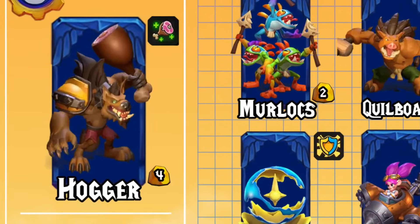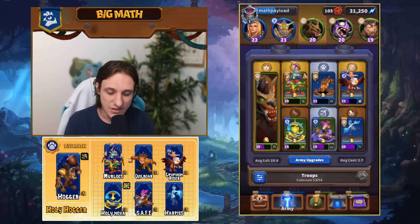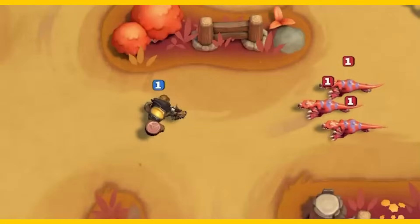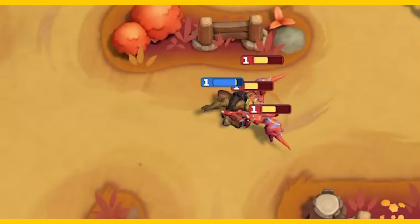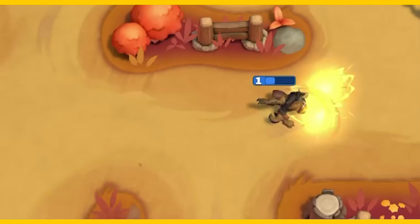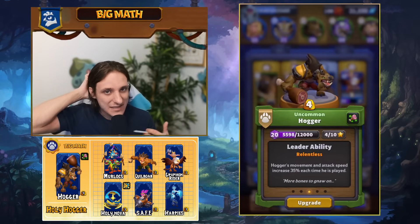In this list, we run Hogger, the Murloc Tidehunters, the Quill Boar, the Griffin Rider, Holy Nova, the Safe Pilot, and the Harpies. Holy Nova is the new addition to the list, and the main idea is to help our Hogger reach that tower and get more slaps on that main enemy base. We are going to cycle our Hogger — every time he gets played, his movement and attack speed increases 35%, and it stacks up to three times.